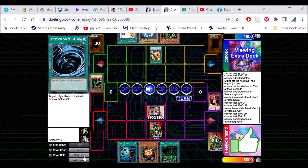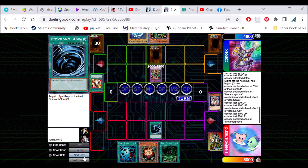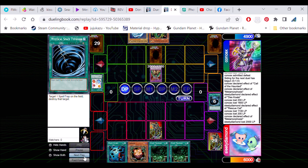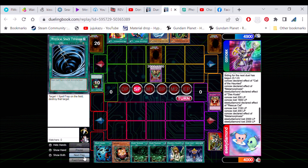And he's going to bring out another Dark Balter, which is totally A-OK with me — just to hit over my Koala. Desperate times, desperate measures I suppose. And he's going to set a card. I'm going to take 2,000 damage here. And then we're going to set another card and just keep on going. Take 2,000 more. And a Jar of Greed — draw another card.